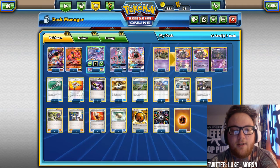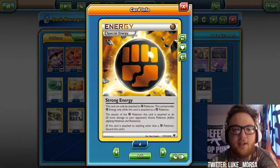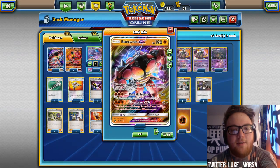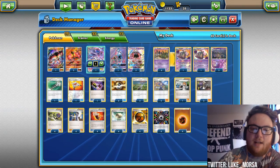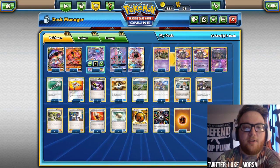Rounding this out with 12 energy: four Strong Energy — when attached to a Fighting Pokemon, it provides a Fighting Energy and your Fighting Pokemon's attacks do 20 more damage. That's what makes Jet Punch do 50 or 60 with a Fighting Fury Belt. And four Fighting Energy, so all of our energy can count as Fighting Energy because we want to attack with Buzzwole as early as possible.